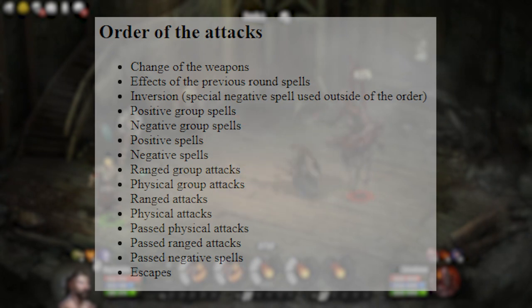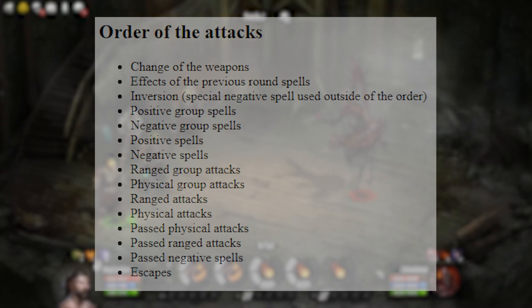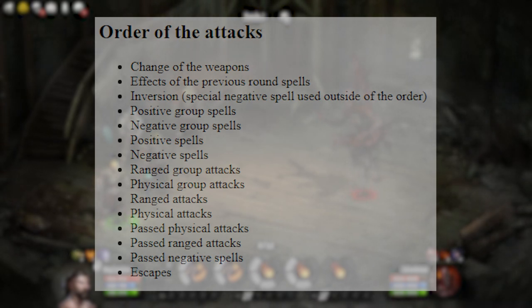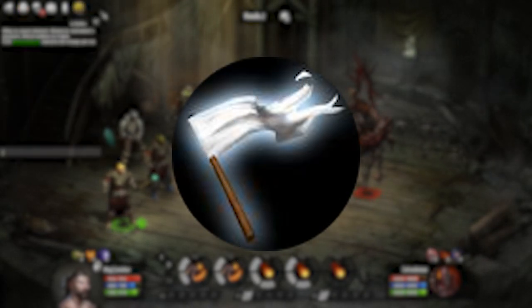To get a deeper look at the system, this is the order in which all actions and attacks are executed through the round. Take notice of weapon changing being the very first thing, and fleeing battle being the last. Which means if you try to flee, everyone will execute their attacks before you even get the opportunity to try — meaning you can die before having the chance to run if you aren't careful.